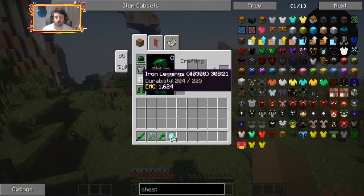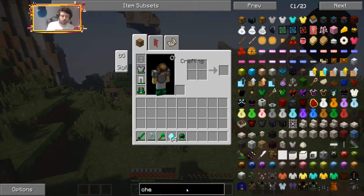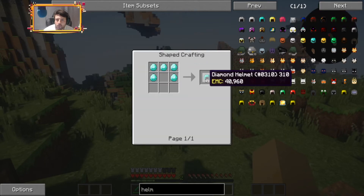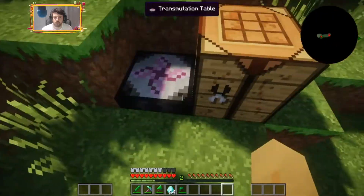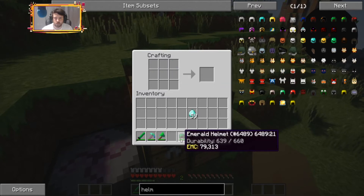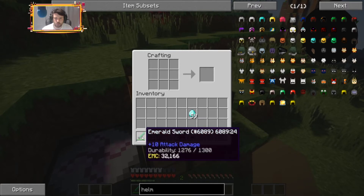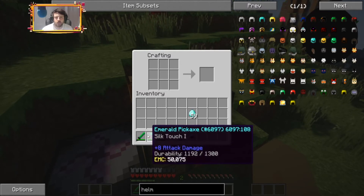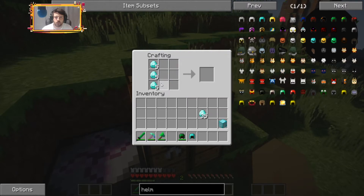So what do I need? What's stronger anyway — diamond or emerald? I think emerald is stronger but I'm not sure. It doesn't tell me the bonus, which is very odd. Iron doesn't either — that's so odd. All right, let's make a block and then just make full diamond gear.